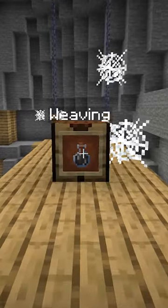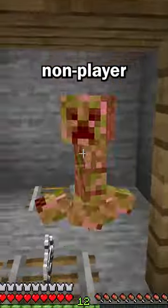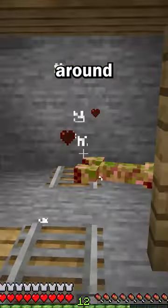Next up is the Weaving Potion. This affects mobs by making them spread cobweb blocks upon death. However, non-player entities with this effect can walk through cobwebs at normal speed, so be careful around creepers.